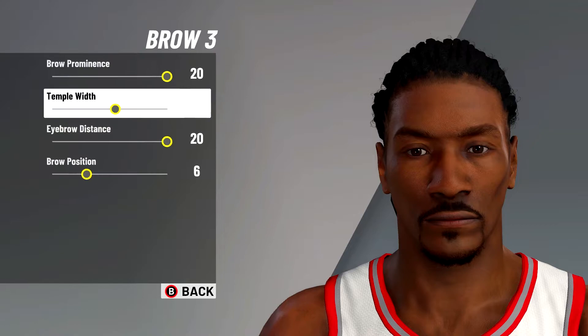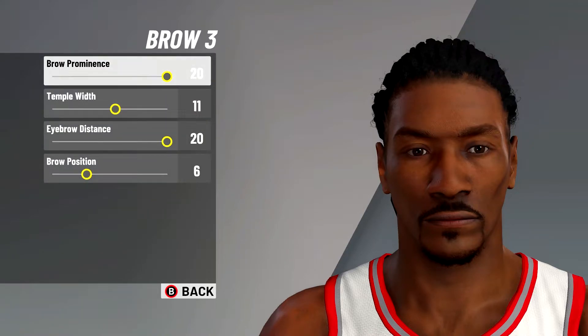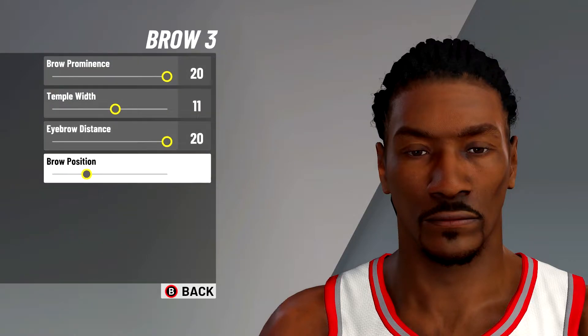Next, for the brow, you're going to want to go with brow number three. The settings are: brow prominence on 20, temple width at 11, eyebrow distance at 20, and brow position at six.